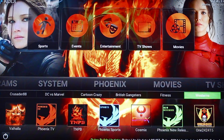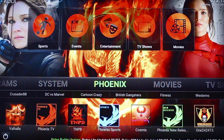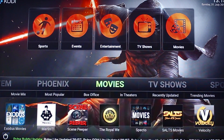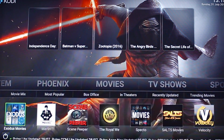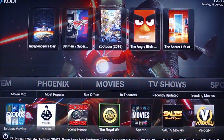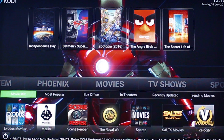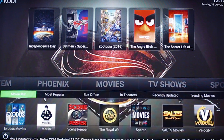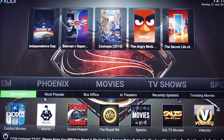You've got your links up here with further categories across the top — a nice layout. Then you've got your Movies tab, which is again similar to the TV tab. You've got Exodus, Merlin, Seen Pepper, Royal Week, Spectre 2, Saltz, and Velocity as the initial add-ons. Subcategories include Movie Mix, Most Popular, Box Office, In Theatres, Recently Updated, and Trending. And up top you've got your most popular recent movies.